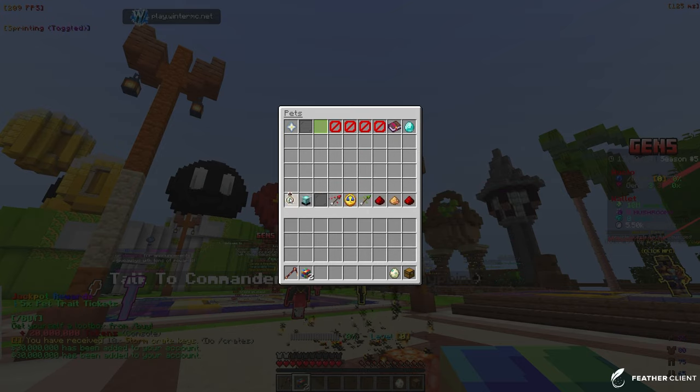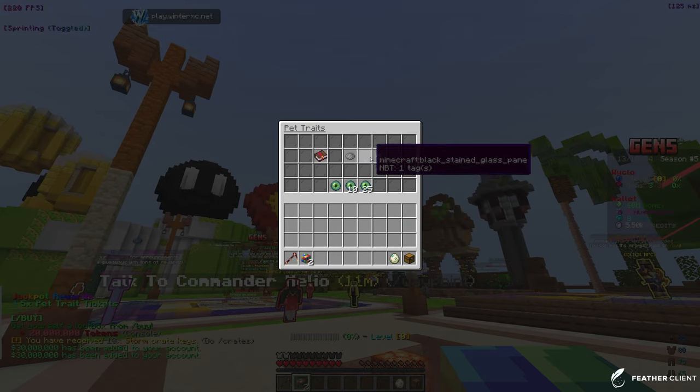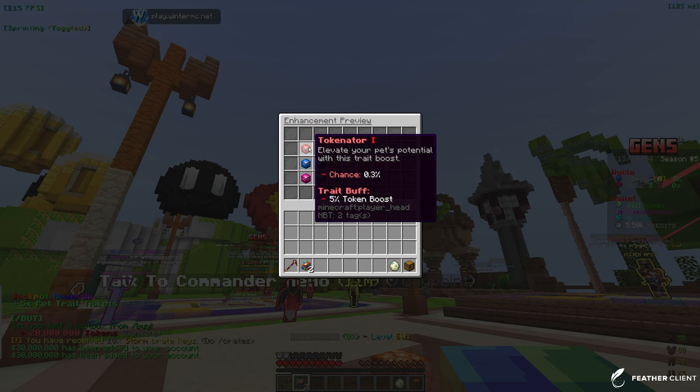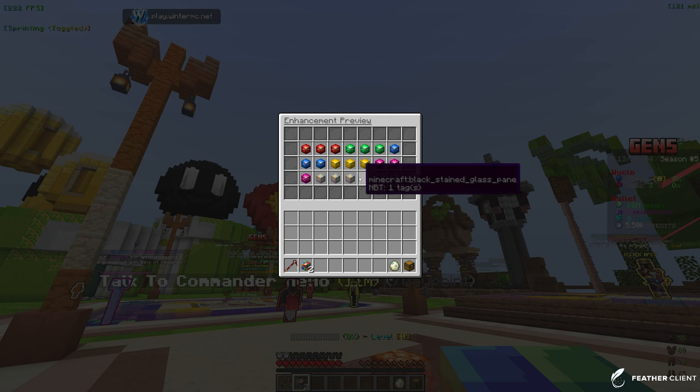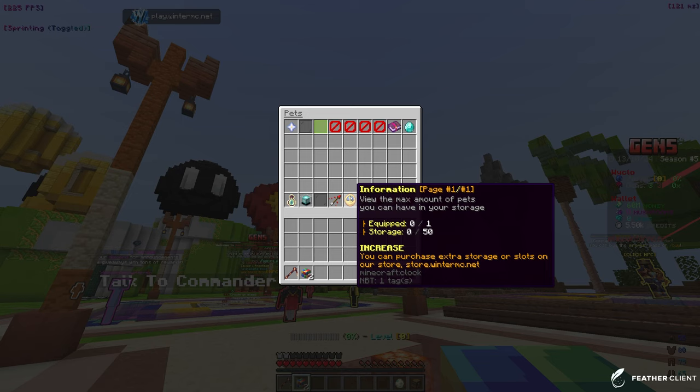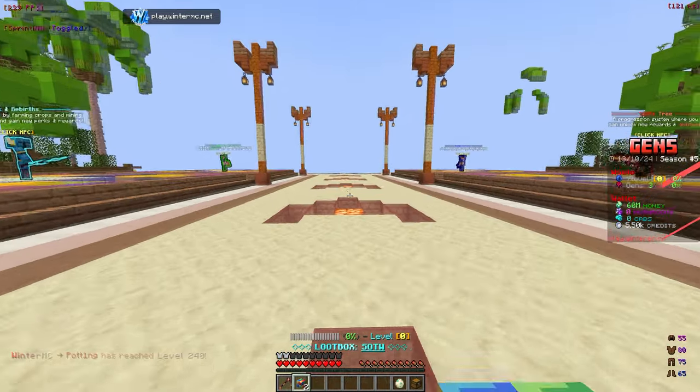If you don't know what pet traits are — do slash pets, then go to pet traits. You can view them and get some pretty good pet boosts like token boost, max level boost, and all stats boost. Overall we now have 60 million dollars, so that is not bad at all.